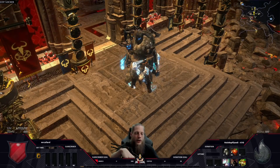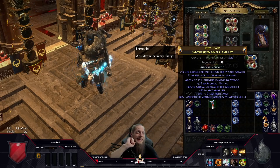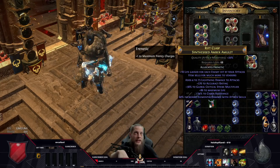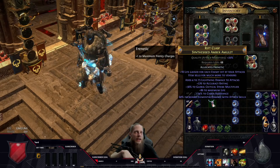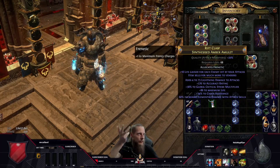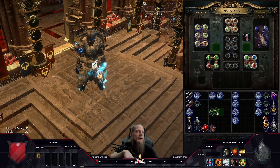The amulet is a synthesized one with the implicit 18 life gained for each enemy hit by your attacks. With the insane attack speed we have, life gain on hit is superior to leech or regeneration and makes you almost unkillable as long as you're attacking something — unless you get one-shotted. Other mods include lightning damage to attacks, accuracy, life, damage multiplier, and chaos resistance.